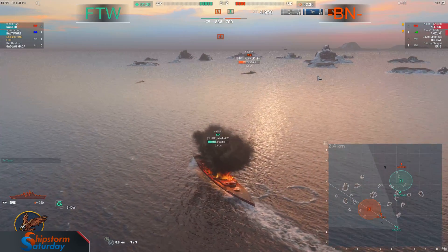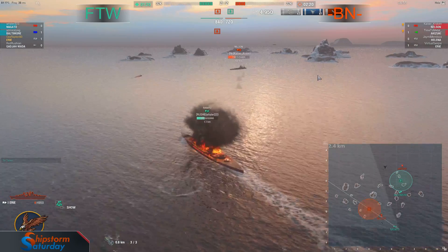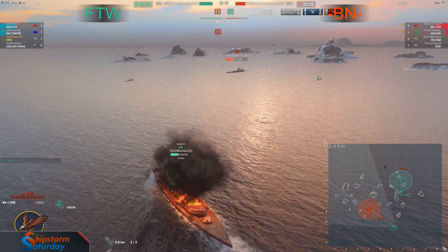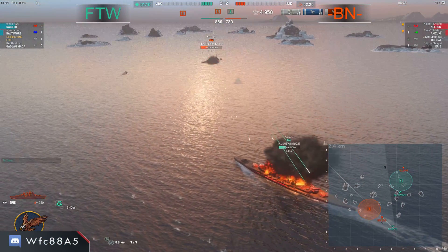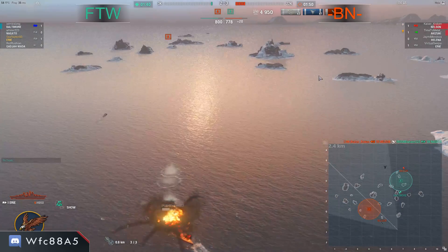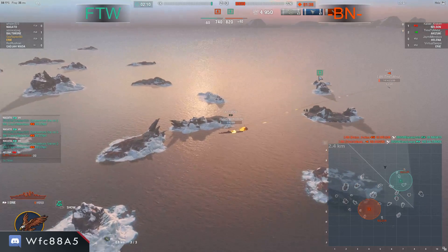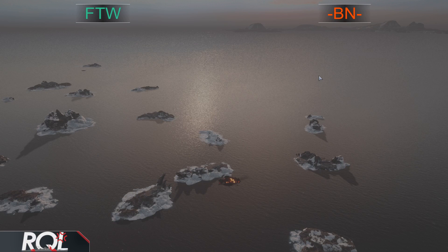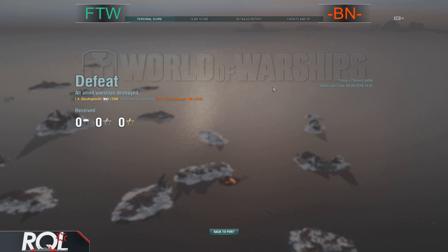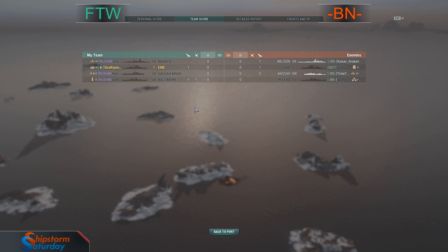Into secondary range now. Wailer realizes the Nelson's armor can't hold up to his main battery — he's not worried about the HE, he's going in. Kaiser may be loading AP. Solid hit — and that's the game. He's out. BN eliminates the last tournament's champions here in the elimination rounds. I said it earlier — I didn't like that Akizuki hanging out there. They didn't finish him off, and it cost them.